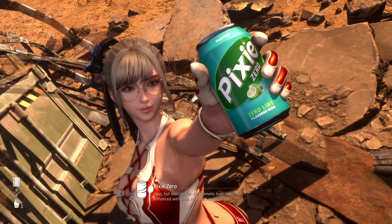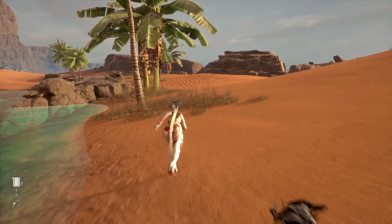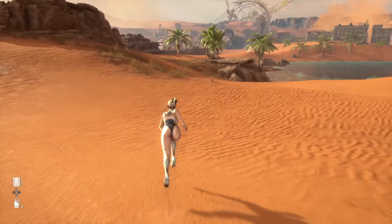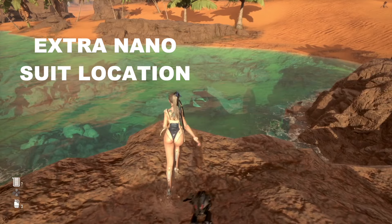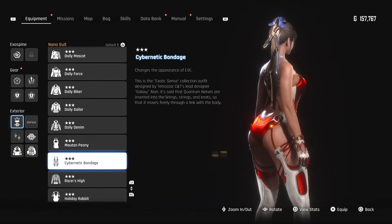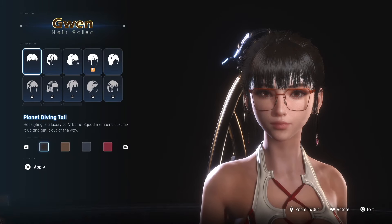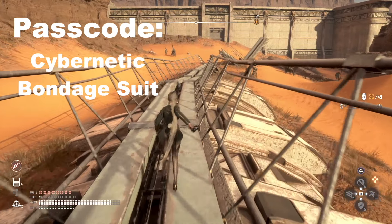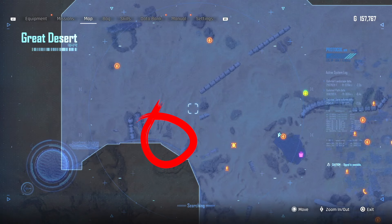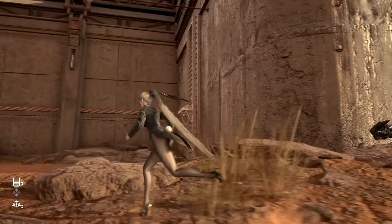Now let's run back over to Clyde and see what he's selling. If you're looking for this outfit, it's your reward for catching all the fish in the game. Inside the Oasis there is a chest, and inside that chest is the Cybernetic Bondage nano suit — one of the favorites. To unlock that chest you'll need a passcode, which is found on the western side of the map. There's a building you can climb up the side of — once you push the button and enter, you'll see a body that has the password.